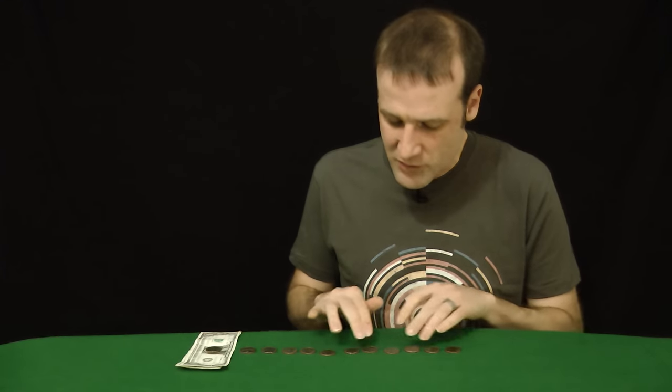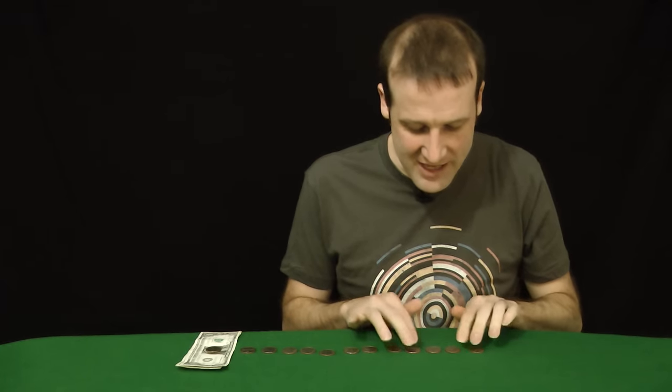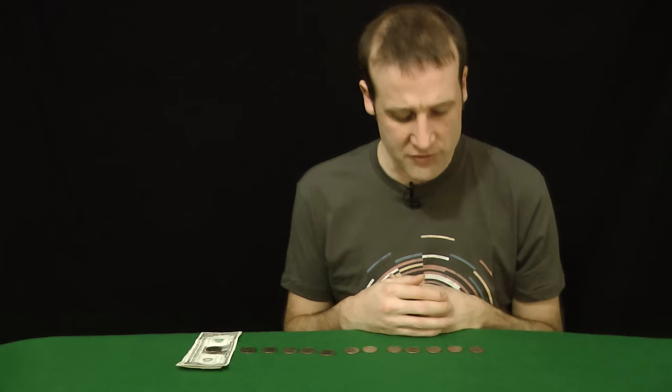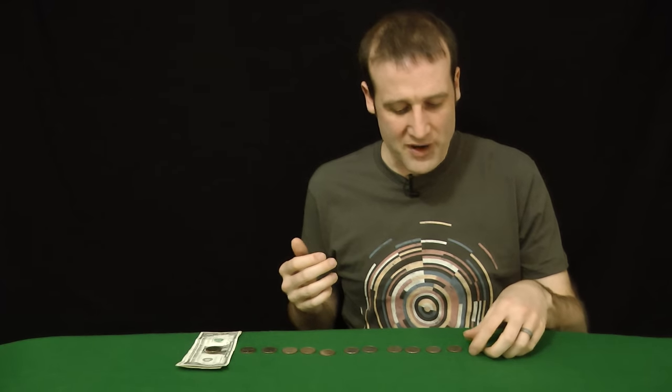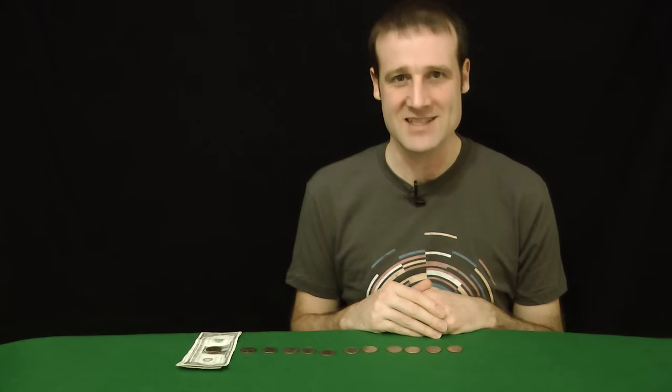The only problem arises when people realize the trick themselves. When we were busking, people would go away, work it out, come back, and insist that we go first instead of them. So what you do is — if any of your friends cotton on — the next time you reset the game, you just take out an extra coin and put it on the end. Subtly increase the number above 12. You go first, bring it down to the nearest multiple of four, and you're right back in your winning situation.